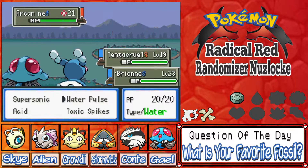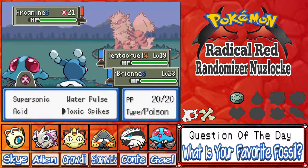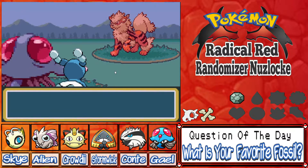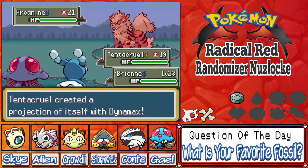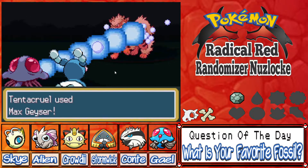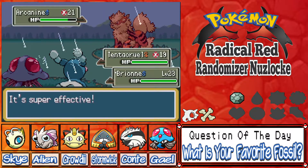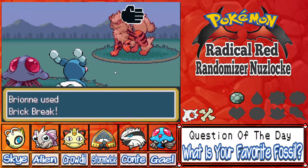I'm just gonna try Water Pulse and see if it lets us do it. Oh I pressed Start — Max Geyser, yeah we'll go for it! It doubles our health technically — okay that makes sense. I'm glad I went with Tentacruel. That looks so cool... but it did no damage. Well, we set the rain so that's something.